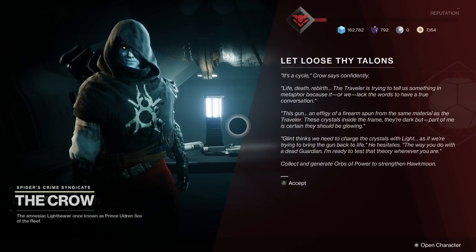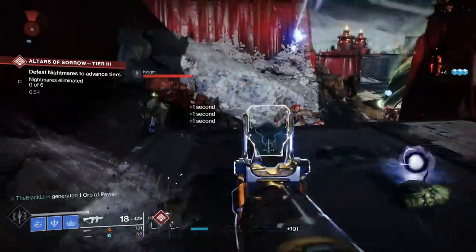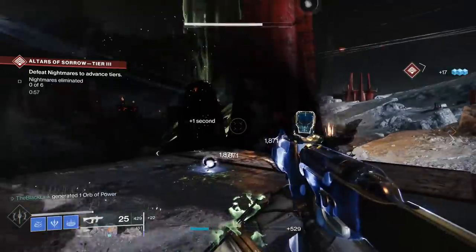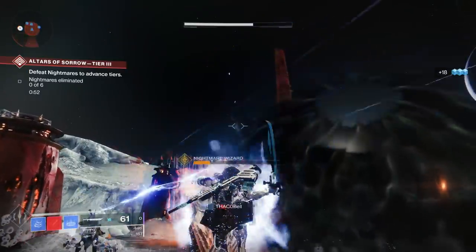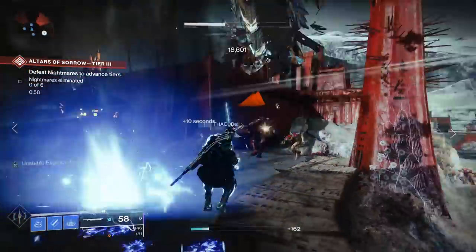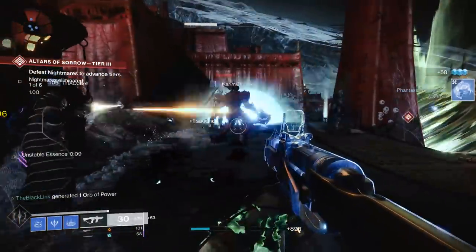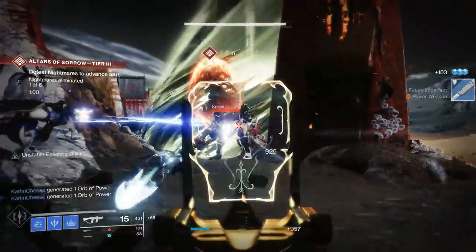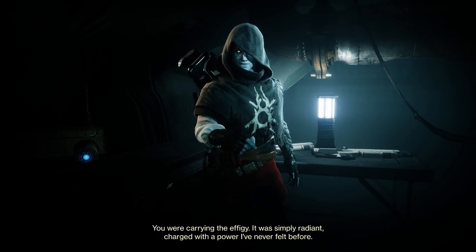He'll then task you with collecting 50 orbs of power to help revive the gun. This is thankfully really easy — you can do it however you want. You can farm supers to create orbs of power, or use a masterwork weapon. A couple of great ways to get this done quickly: head into the Blind Well where you can get supers constantly, or head to Altars of Sorrow. I loaded up the Moon, went to Altars of Sorrow, and with all the ads spawning and a masterwork Tuckleberry, it took me about four minutes to get the 50 orbs required.